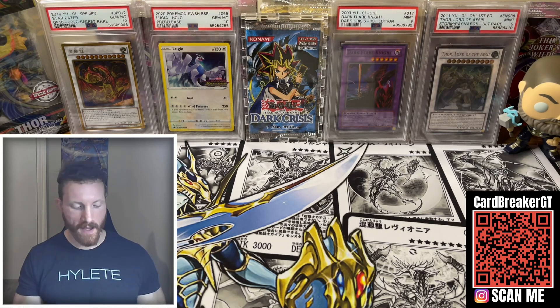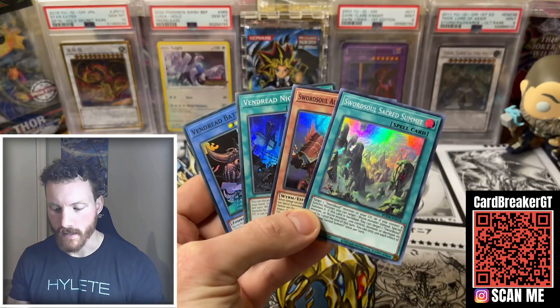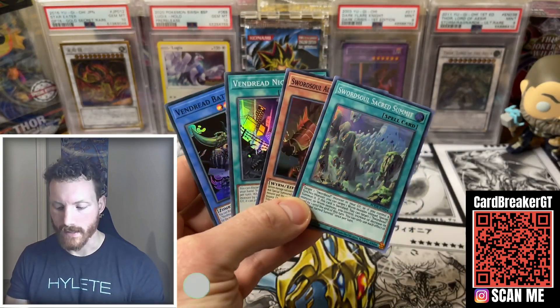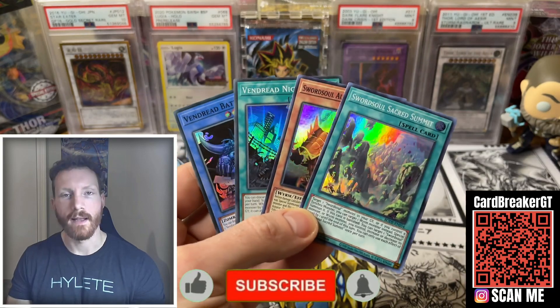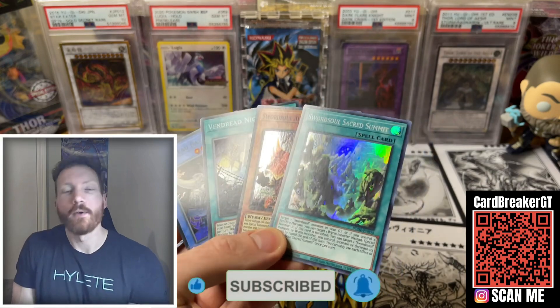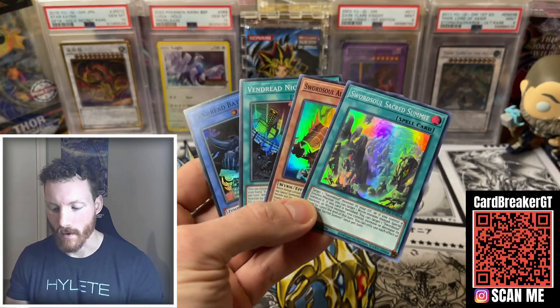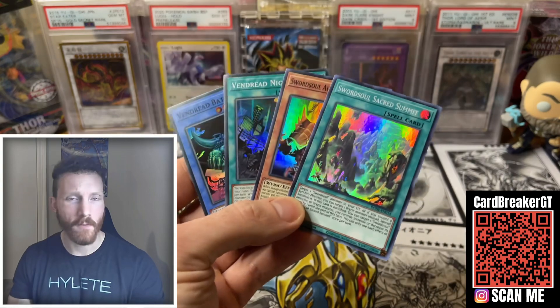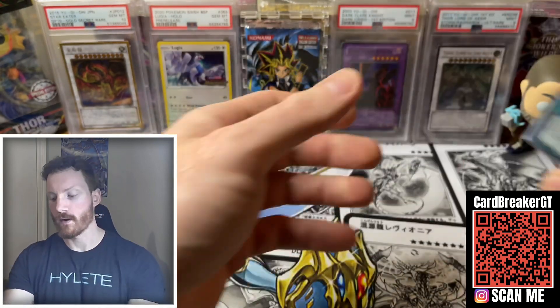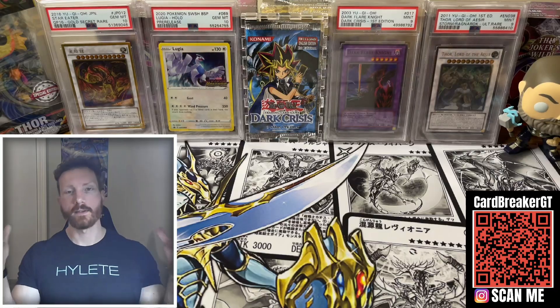Before we get into that, I do have a quick little giveaway. I've got some super rares from various sets here, and this is going to go to one of you all. All you guys have to do is leave a like, drop a comment letting us know your favorite pull. Are we going to get that secret rare Ash Blossom? Who knows? Drone Lockbird, maybe. Ring that bell if you guys are enjoying this content, and if you're new here, welcome to the amazing channel that is Cardbreaker.